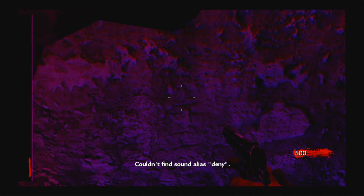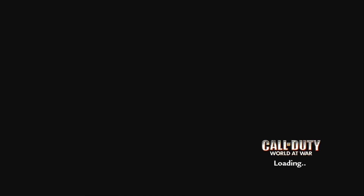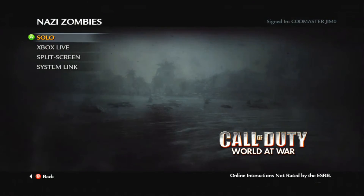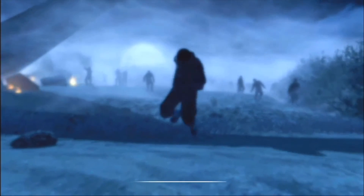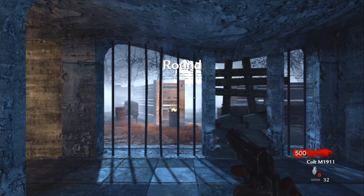In the off-host menu you've got God Mode, Gamer Tags, Visions, Stage, End Game Off Host, Take Clan Tags, and Force Close. It's pretty sweet to have non-host. 'End Game Off Host' basically kills the server — kicks everybody out — which is pretty cool. I'm banned so I can't do this online, but if you want to try it on your main account, don't blame me if it gets banned — I did warn you.